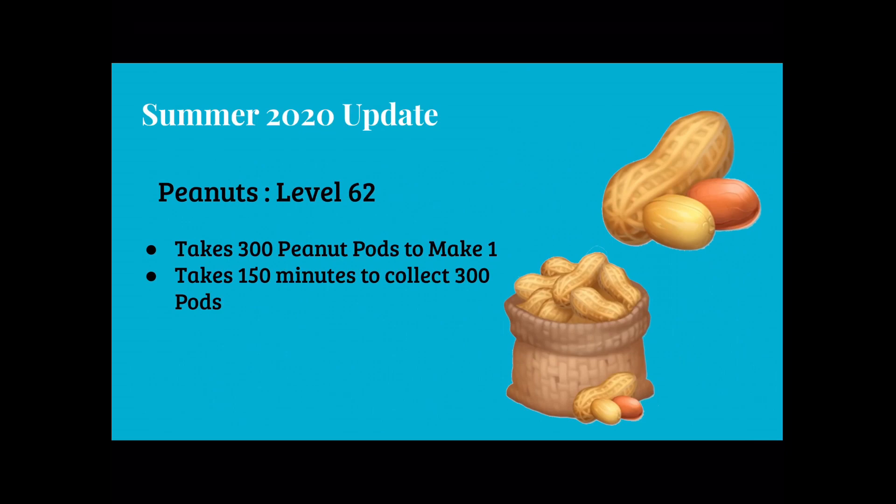This is what our peanuts look like. It takes 300 peanut pods to make 1 peanut and it takes 150 minutes to collect 300 pods. This is what it's going to look like.